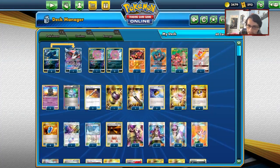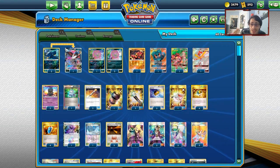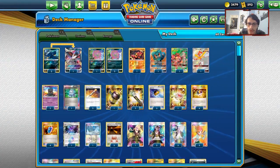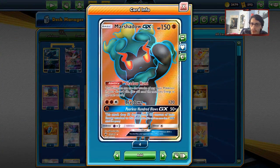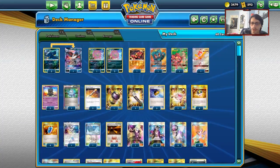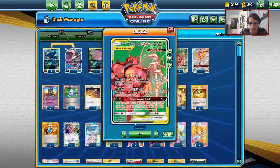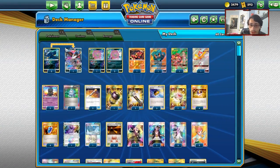Other tech options include Mew or Mr. Mime to protect your bench. For items: Computer Search is great, two Damage Movers as a tech to heal Pokémon or combo with Marshadow for surprise knockouts, one Enhanced Hammer for HonchKrow synergy, two Field Blowers to get rid of Garbotoxin, and three Level Balls to grab Spirit Tombs, MurkCrows, and Marshadows.